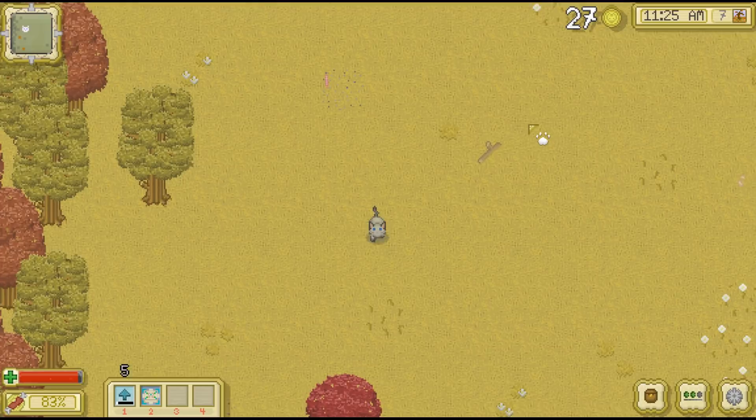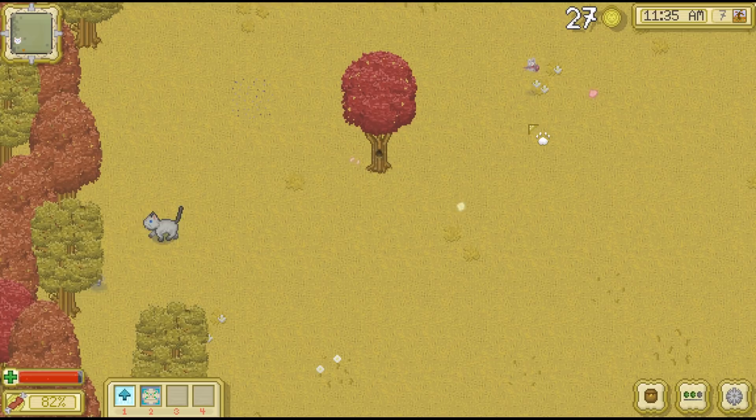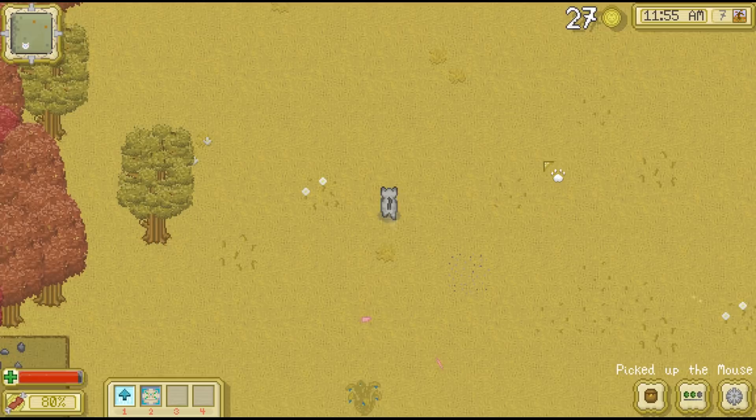Oh, and there's a banded darter. We got him, and there's a mouse here. I tend to keep mice and stuff for myself because they don't sell for all that much, and then we use the rest to sell off most of the time — at least that's how I have been doing things. Oh, there's two black hares — this is like paradise for black hares.